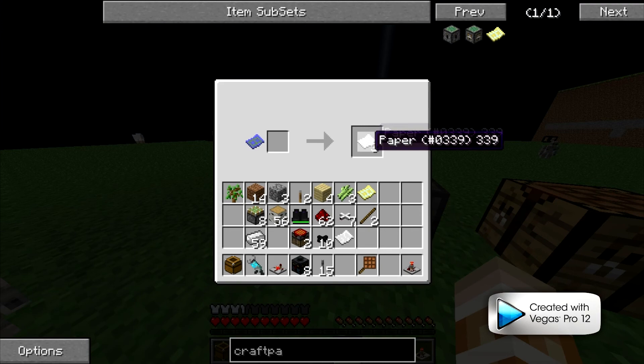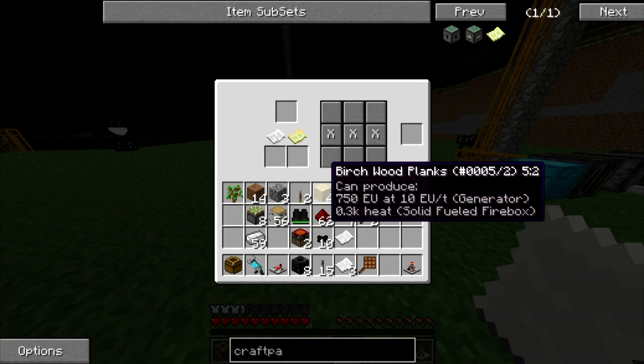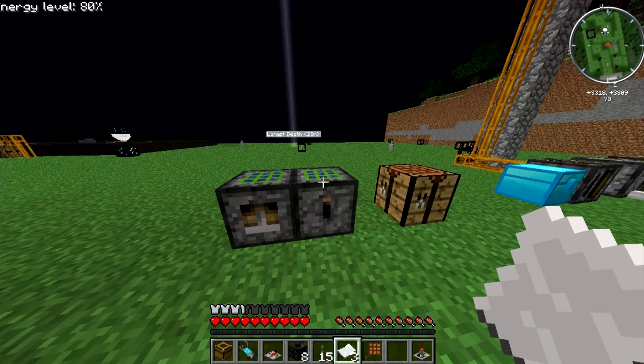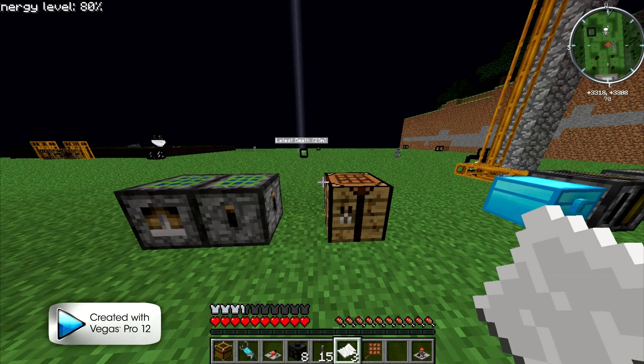You can use Buildcraft pipes to automate it. You just direct the stuff into the stamper or the maker and then out, and then back into the stamper itself. It's pretty simple. I'll be making some kind of automatic farm — maybe an arrow farm because people always need arrows, or maybe an automatic sword farm.